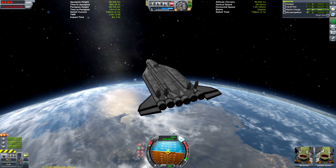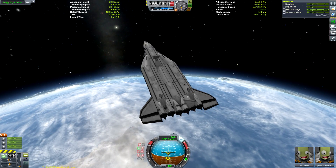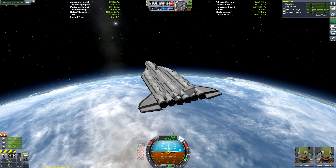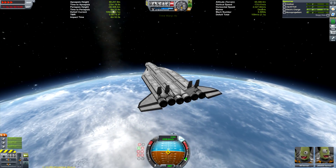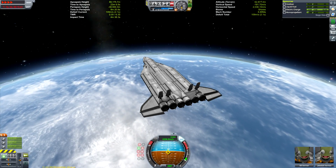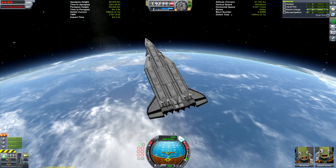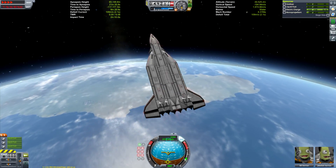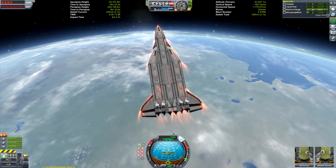We're aiming back for the runway. I tend to aim for my trajectory — my orbital line — to sort of impact the peninsula to the east of the Kerbal Space Center. Now we're deploying the air brakes here, and they are actually necessary this time. It's not just to make sure we slow down fast enough to actually get to the runway, although that is part of the reason.